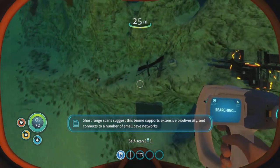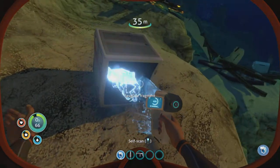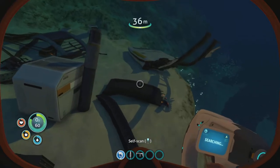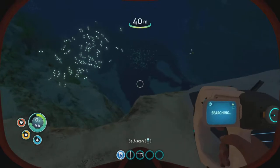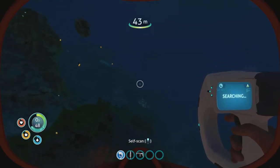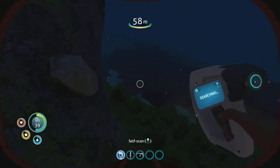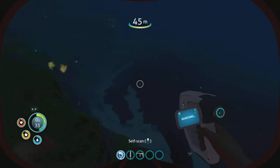It's extensive biodiversity and connects to a number of small cave networks. I can see the red grass area there. I don't think I'll be able to go down that far — I was hoping to get this other tank before going into deeper water, which means I'm going to be more aware of trying to get out of here.